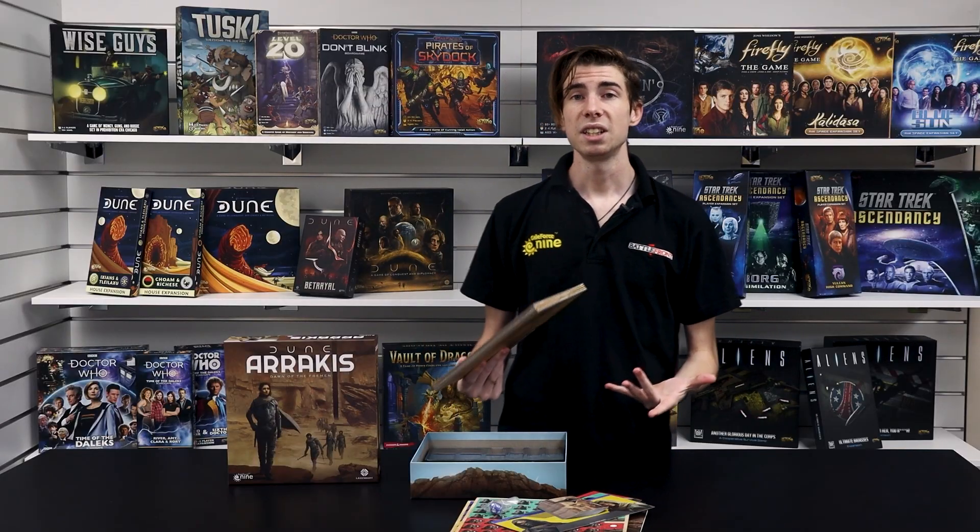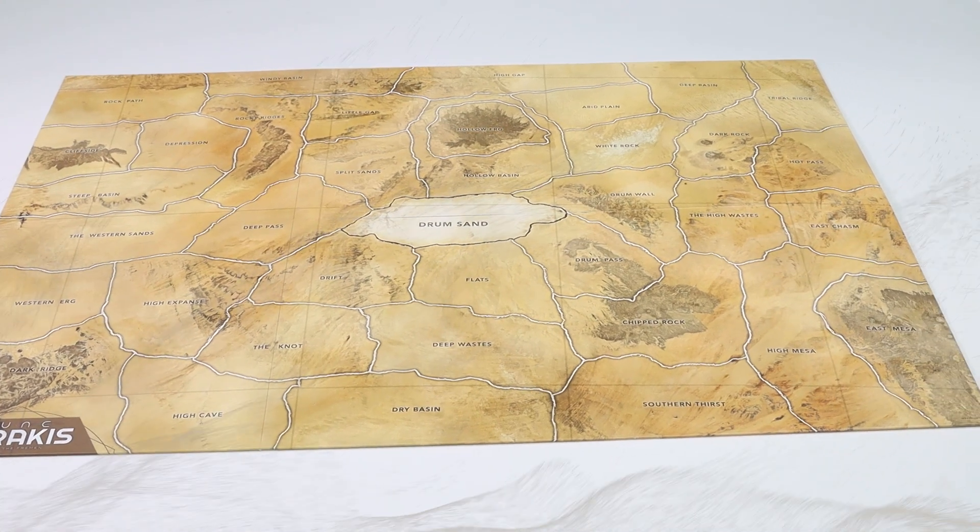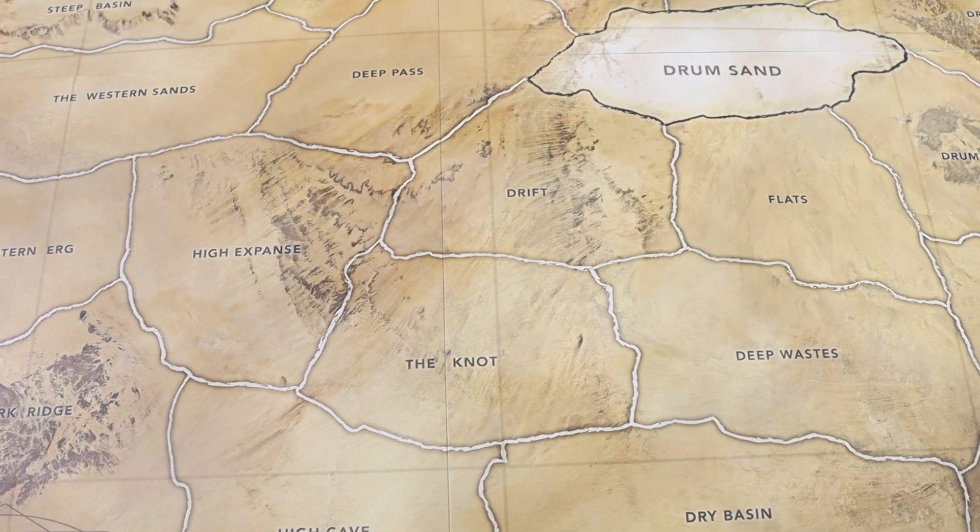And finally, to round out everything that comes in the box, we have the board of Arrakis itself, where all of the action will take place.